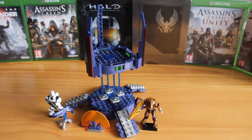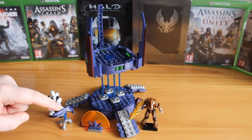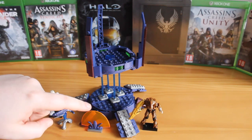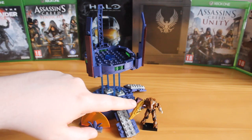Despite being in Halo 5 packaging this year, this is in fact a Halo 4 based set — it is the Watchtower from that game, as there are no Watchtowers in Halo 5. You get a Soldier Spartan, a nice painted Covenant Plasma Turret from the Halo 3/Halo 4 likeness, a depleted or damaged energy shield, and of course the new Elite Commander.